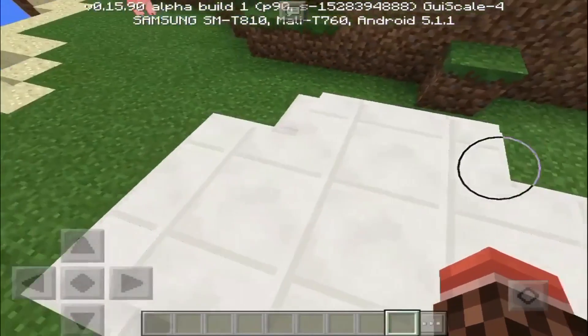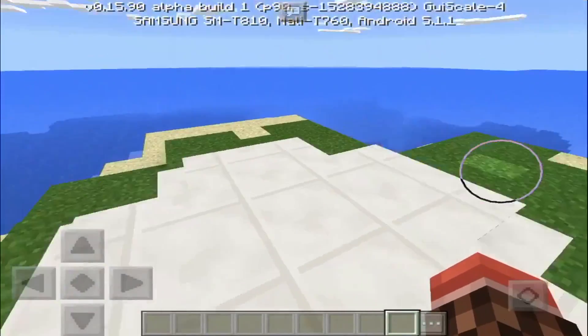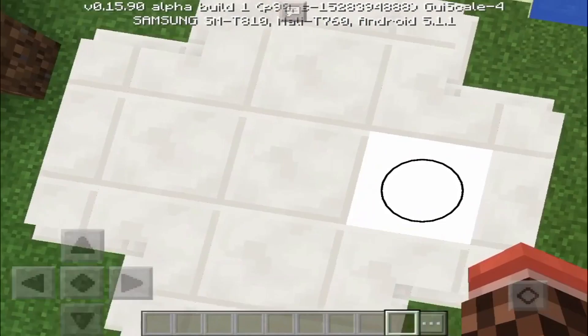This block actually hints towards a huge feature that's coming to Minecraft Pocket Edition, and that is The End. So now let's learn how to spawn this thing.